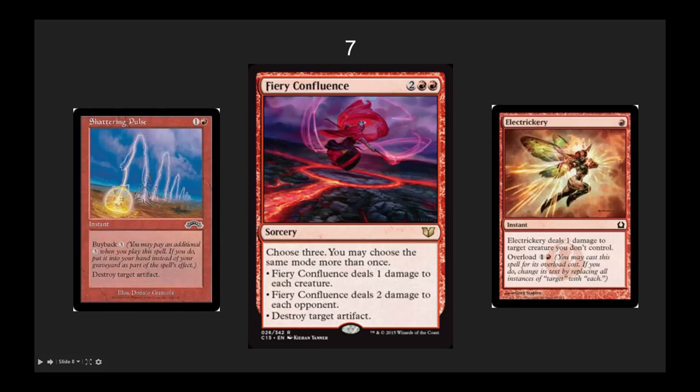The next one I've got is Fiery Confluence at number 7. I like the Confluence cards generally — choose 3 effects and you can do them more than once. It can be very, very powerful. Even if each of these effects are rather weak on their own, having them together makes this card extremely utilitarian. It's great for control decks. I like the deal 1 damage to each creature mode and the destroy target artifact mode — everybody's got a Sol Ring. Take out their Sol Ring and help control the board. Will it see more play than Shattering Pulse? Probably not, because Shattering Pulse can be a massive advantage over many turns. But it falls in between and will see play in red decks overall.